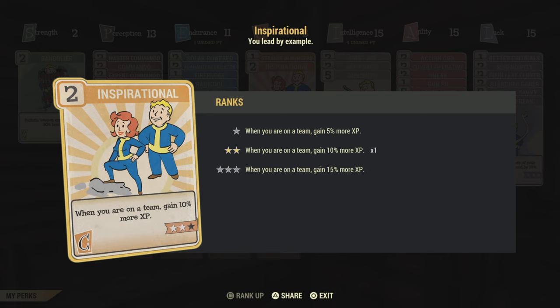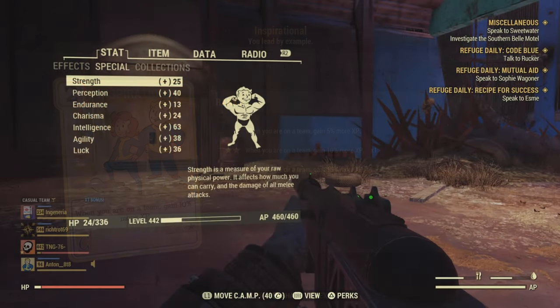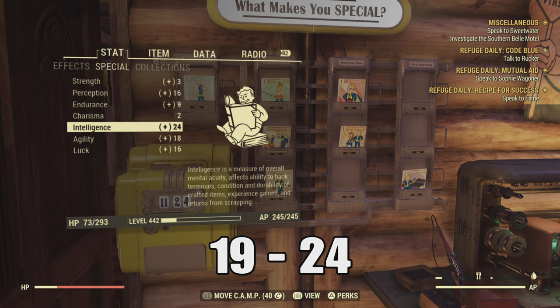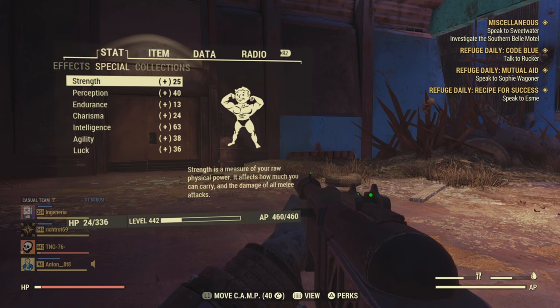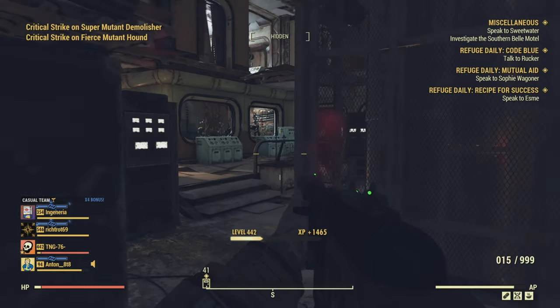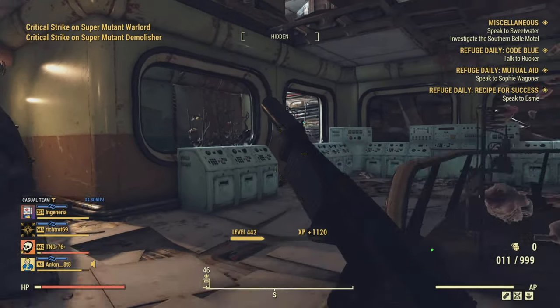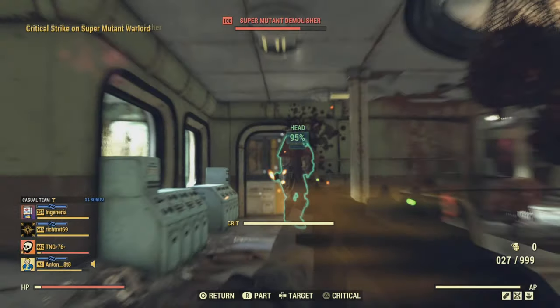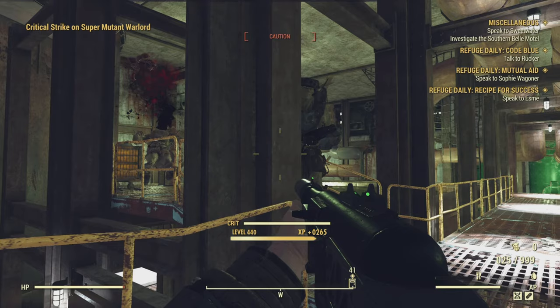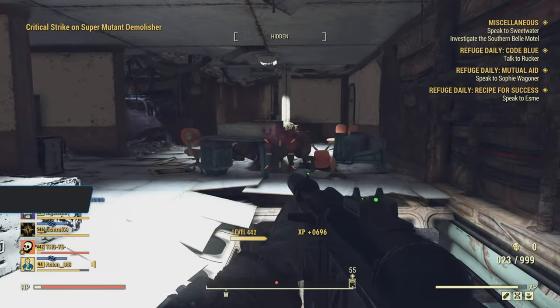Let's head back over to West Tech, wait till night time and see what our intelligence is at and what kind of XP we're getting off those super mutants. As you can see, we're back at West Tech and our intelligence is sitting at 63. Considering what we started with, that is an absolutely massive bloody improvement. We've eaten all of our buffs, so we're just going to pop four lunchboxes, go inside and see what kind of XP we're getting from these super mutants now. Some of these level 100 super mutants are giving us 1500 XP per kill, whereas before I think it was around 500.